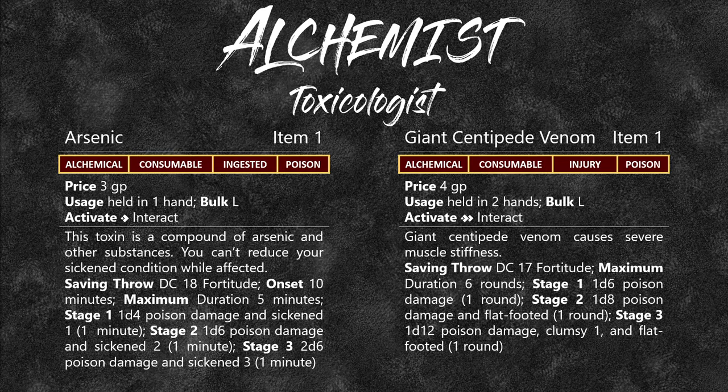Also at level 1 is Giant Centipede Venom — it's a poison, but it has the injury tag instead of ingested. This means you can put it on blowdarts, crossbows, or pretty much any weapon you want. These poisons have DCs of 17 and 18 fortitude — and as a Toxicologist your class DC scales up, so at level 2 your class DC hits 18, making Giant Centipede Venom viable, and it just goes up from there.